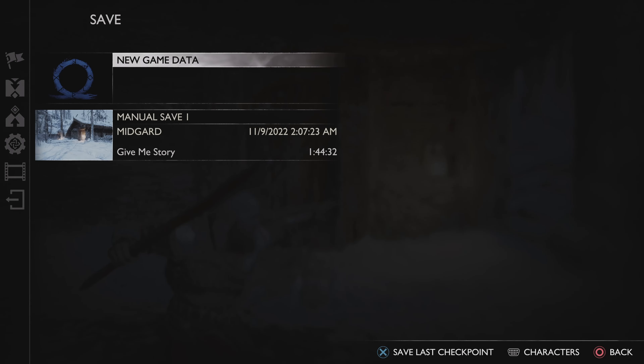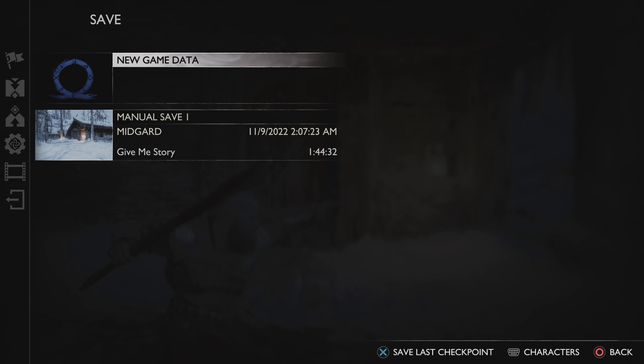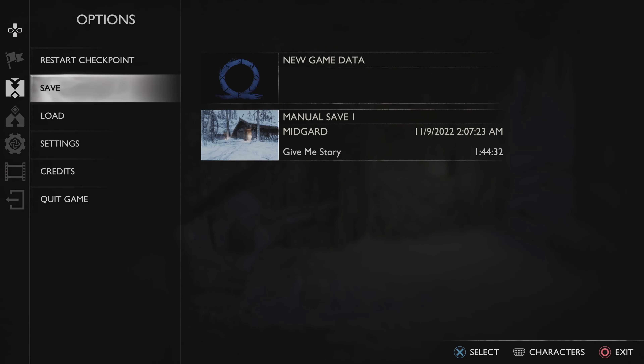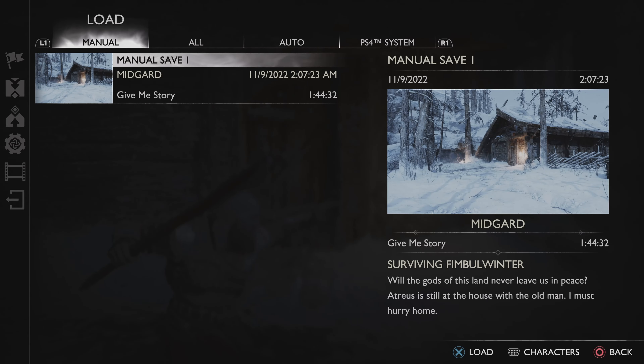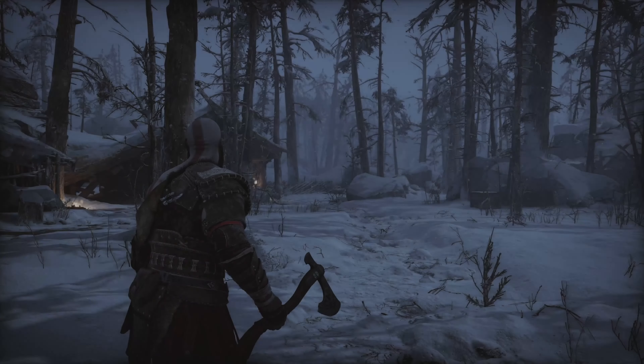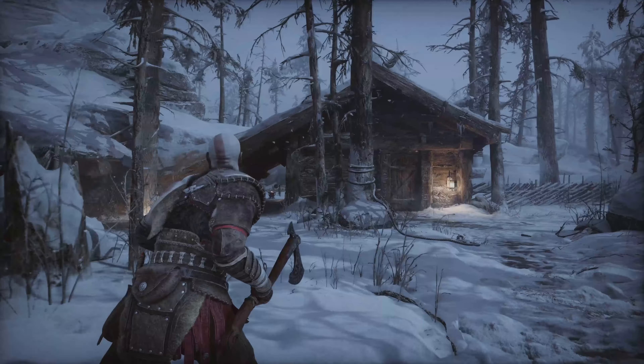Tap 'Select New Game Data Save,' then 'Last Checkpoint' — it saved successfully. It's a mid-game story save. So it successfully saved. Now, if you want to load it, move to Manual and tap 'Load the Game,' so the manually saved game is started.